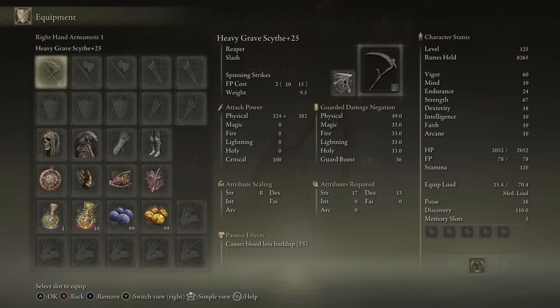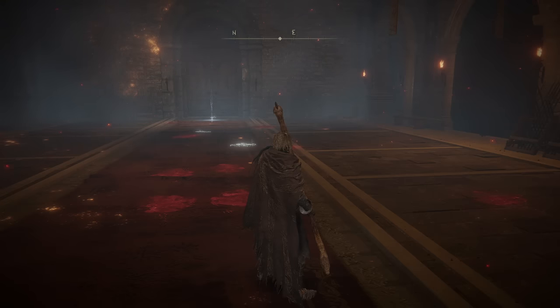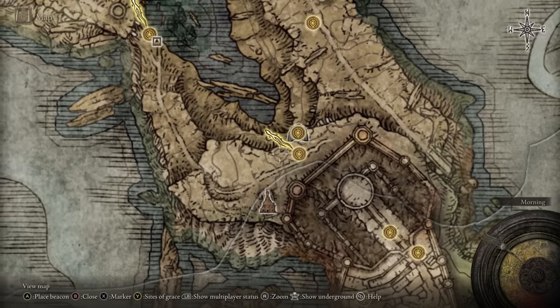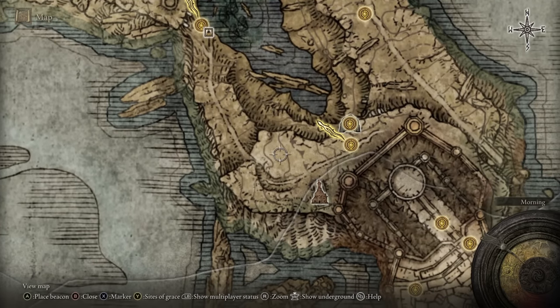Overall, the Grave Scythe is a strong weapon. However, the only thing that sucks about it is that you do have to farm for it — it has a 2% chance to drop from the skeleton mages that wield it. The earliest and best place to farm is near the Lake-Facing Cliffside Grace. If you head west from there, you'll find a graveyard with three skeleton mages all wielding the scythe.